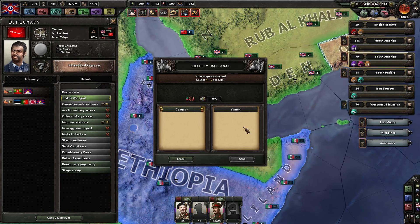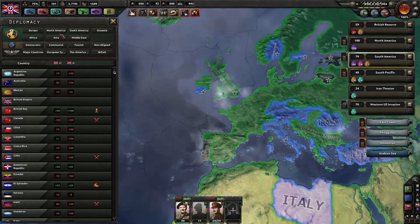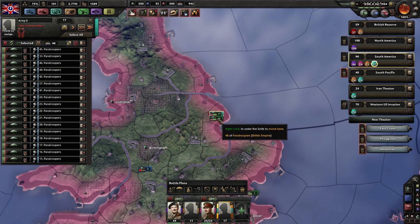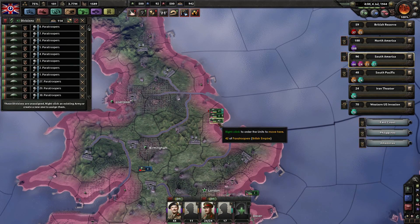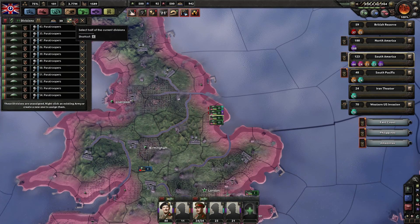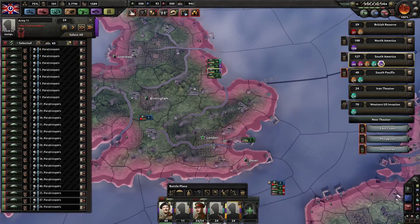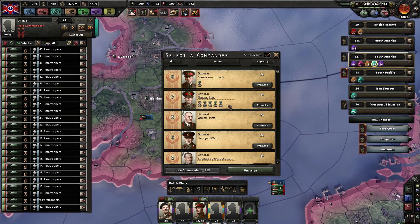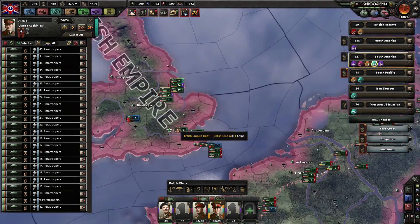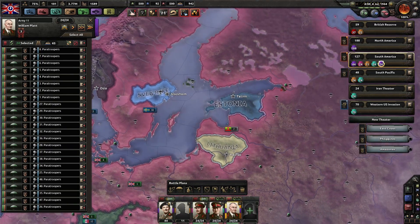We're going to start our Yemen war — justify our war goal right away, select send, same thing over here. Once those two are started, we'll go back to England, select our 65-unit army, make an army of 17 and another one. We've got two airborne units but we're not using airborne quite yet. First we're going to assign these guys to the borders of Lithuania and Estonia to clean up Europe — they'll get some experience and we won't have to do it later.